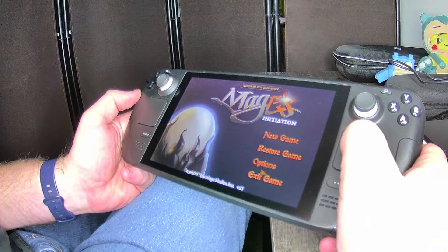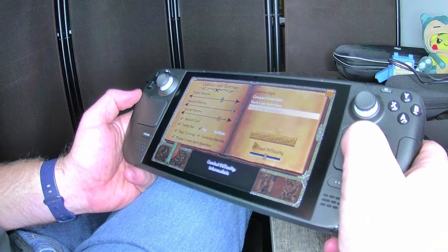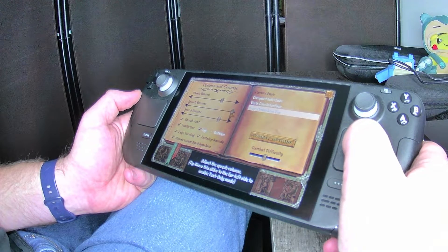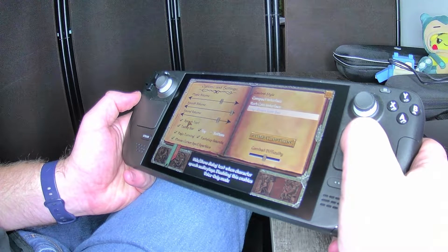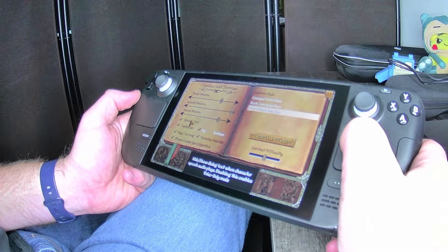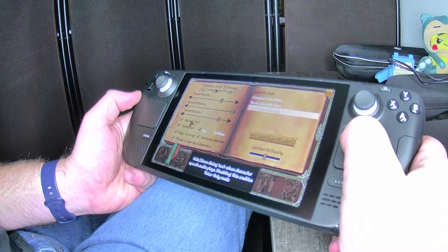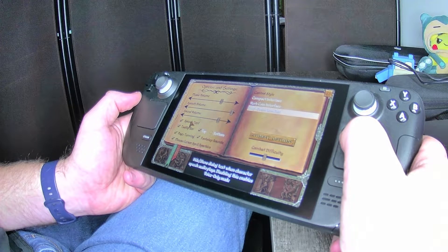We've got new game, restore game, options, and exit. We'll use the right trigger to select. There's music volume, speech volume, sound volume. The character that you're playing does talk to you. There's speech text — I really appreciate that when you hover over things it tells you what they do. Hide/show dialogue text when character speech audio plays — disabling this enables voice-only mode.